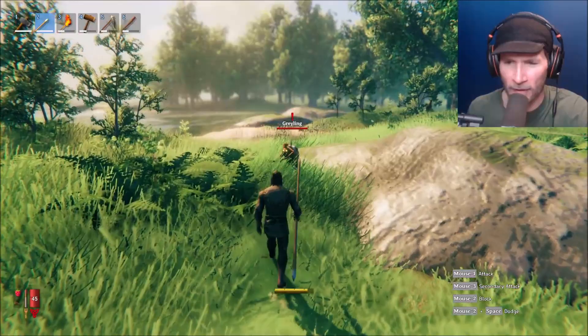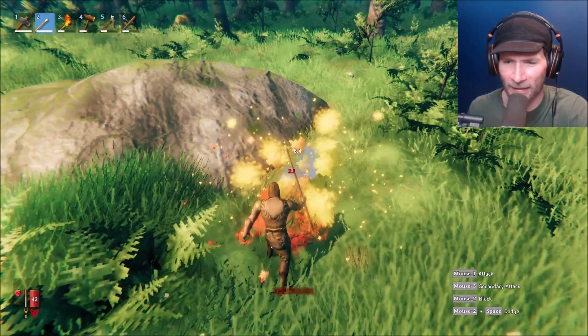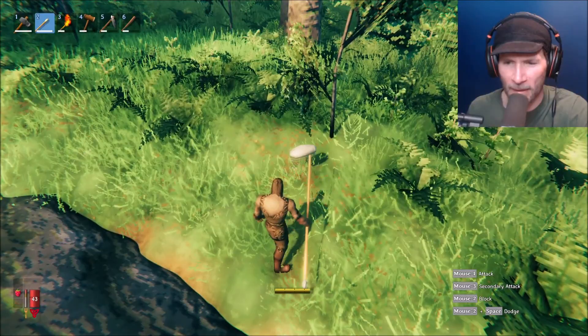Hello Grayling! Hit him, Kevin! Jeez man. I don't like the spear as much — it takes a lot of stamina. I need some sort of ranged weapon very badly, but I can't make the bow until I get some leather scraps. So let's see what we can do.